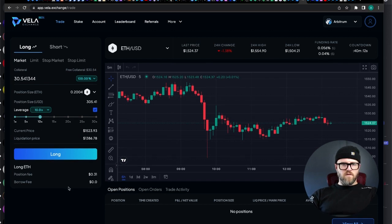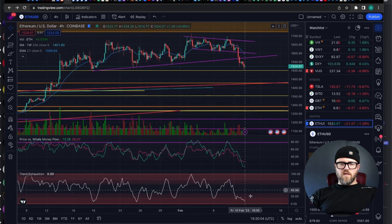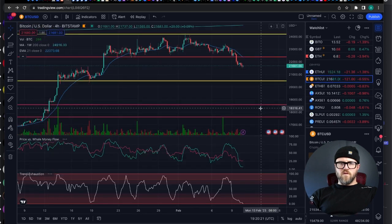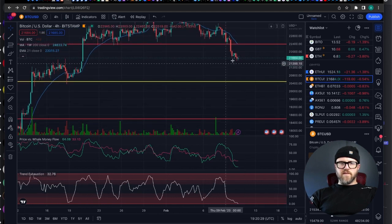Let's go 10X leverage. Let's look at the charts real quick. We are looking at money still flowing out of Ethereum. I do expect us to at least drop to 1500. Let's look at where Bitcoin's at — Bitcoin's right there at the top of possible support, but I do think we still have some room to travel down. I do expect us to get at least down to 21,350. The trend exhaustion is really low and money flow is pretty low. Overall markets are trading down a little bit today, but we could bounce up.